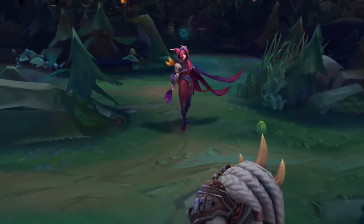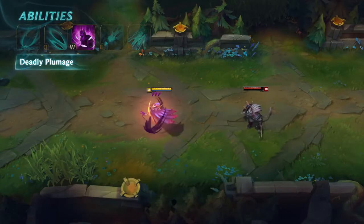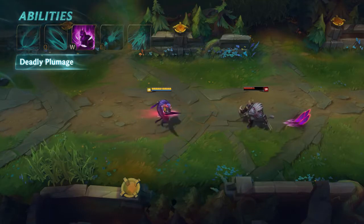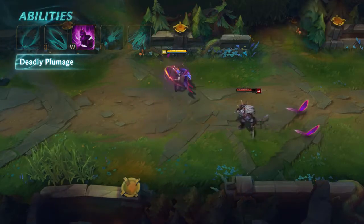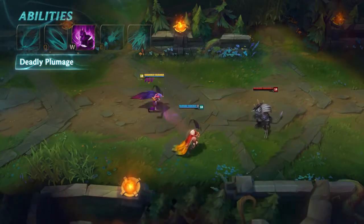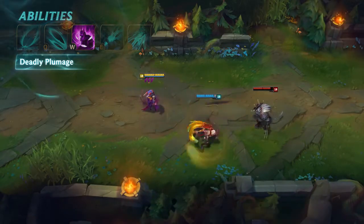Xayah's W is Deadly Plumage. Xayah conjures a Storm of Feather Blades, increasing her attack speed and granting bonus damage to her next few basic attacks. If Xayah attacks an enemy champion while empowered by Deadly Plumage, she'll gain a short burst of movement speed as well. If Rakan is nearby when Xayah activates Deadly Plumage, he'll also gain the ability's effects.